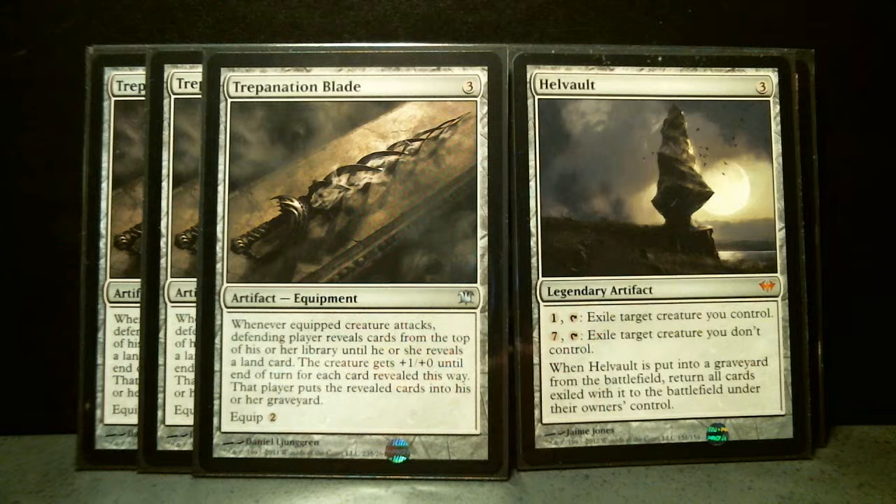Then three Trepanation Blades. Runechanter's Pike is similar — it's a two-drop, though I don't have any in this minicube. In the case of Runechanter's Pike, you drop it and it counts your sorceries and instants. It's very good — actually, it's very good for Grixis. I should get some. In this case with Trepanation Blade, you put it on a creature, and then as your opponent mills through lands, you get +1/+0 for however many cards are between lands.